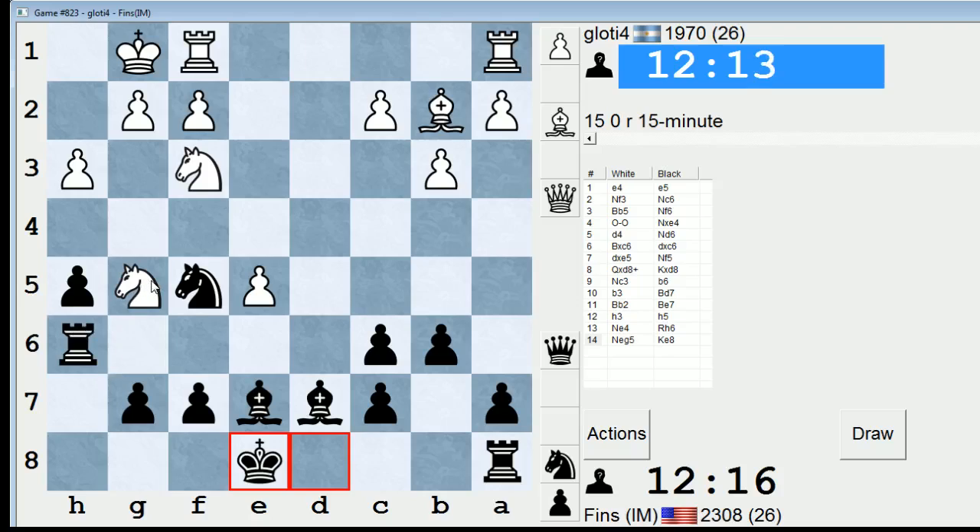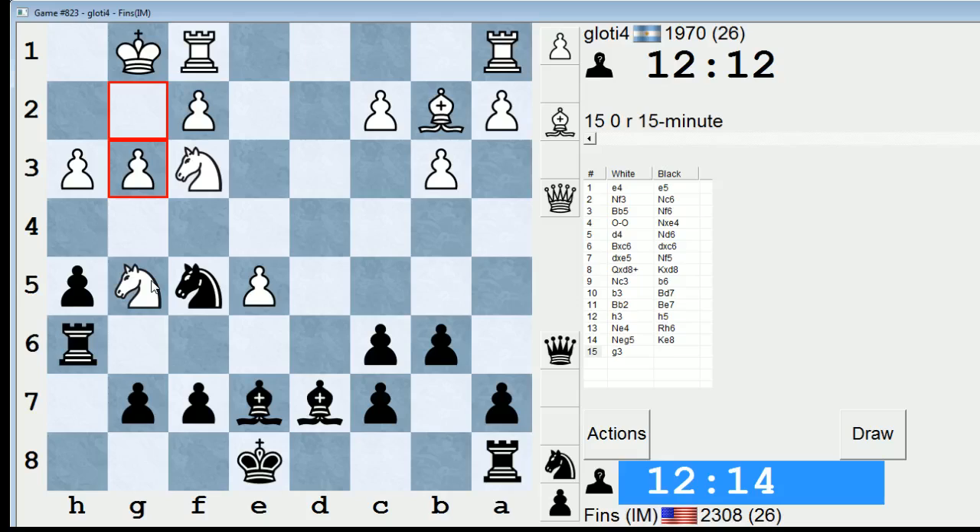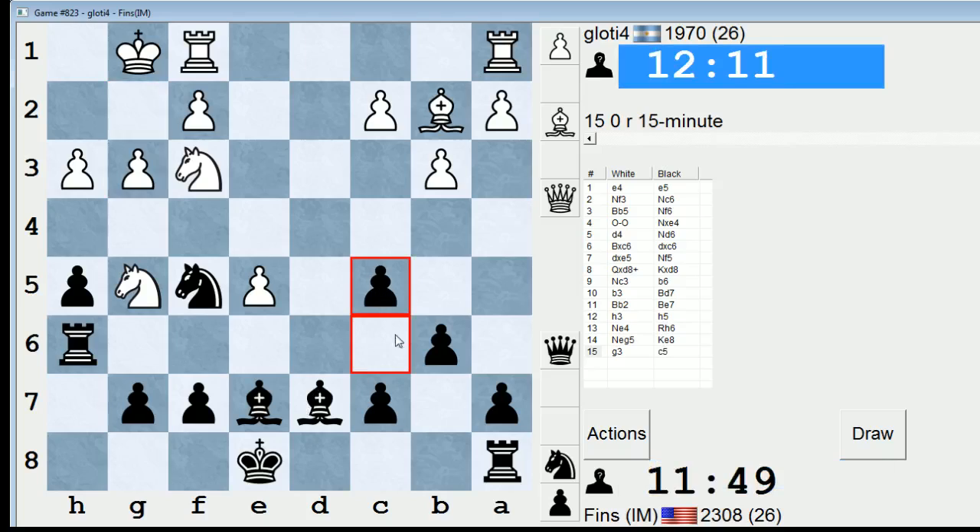If he were to play H4, I could play Knight takes H4. Now that he's played this move, that's actually directed against Rook G6, because he could play H4 and Knight takes H4 wouldn't work — although then maybe I could play F6, which looks kind of weird but might work. I think C5 makes good sense here, so I'll play that. I'm going to put the Bishop on C6 — this Bishop needs some new horizons, and this diagonal seems to fit the bill.